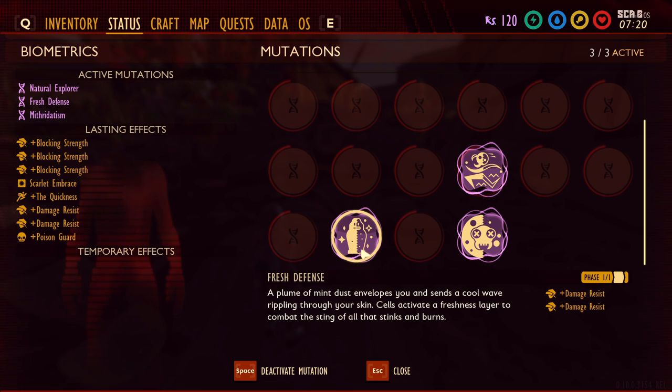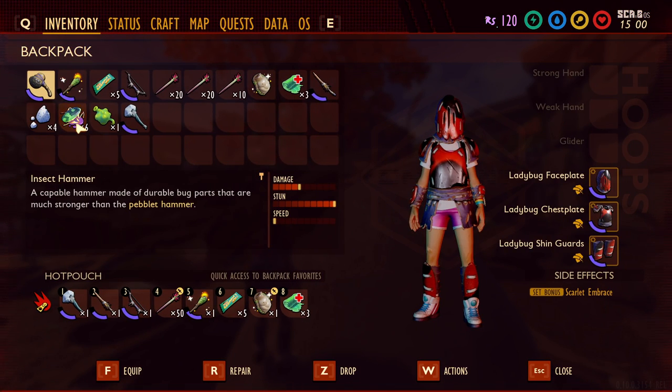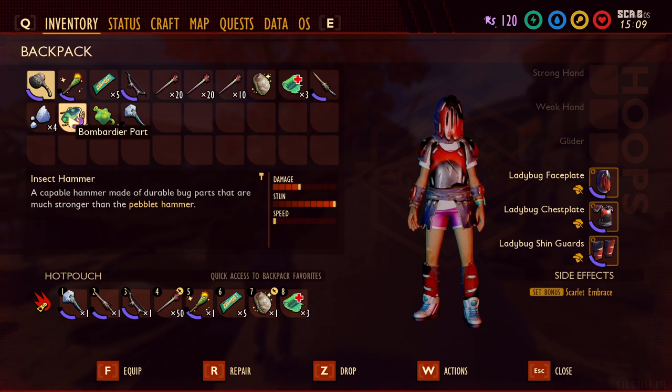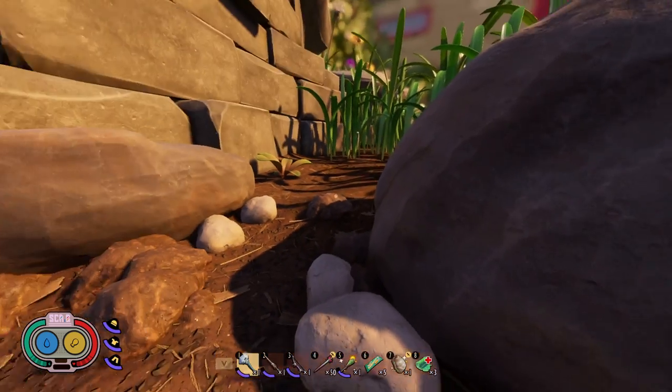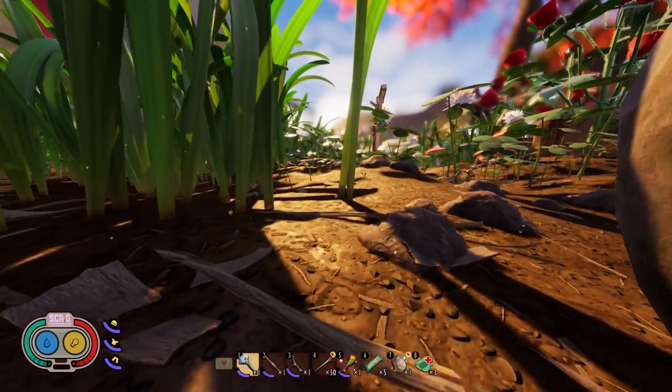The resources they drop — the Bombardier part and the Boiling Gland — are super necessary for the current endgame content. You need Bombardier parts to make the Jerky Rack and the grinder, and you need the Boiling Gland to make the oven, which lets you craft mushroom bricks. You also need Bombardier parts to make the BLT, which is used to summon the Broodmother. If you found the video helpful, smash that like button and subscribe — thanks for watching!